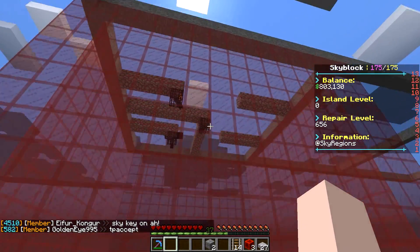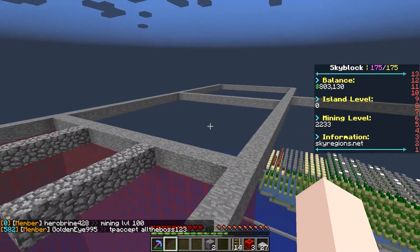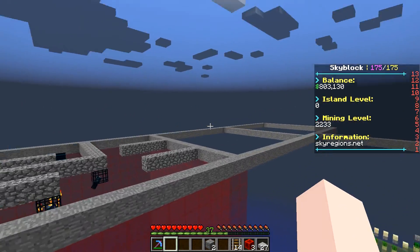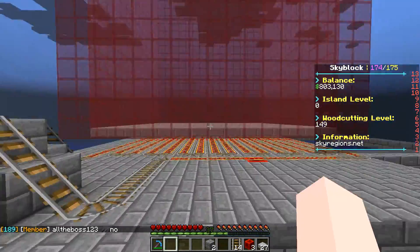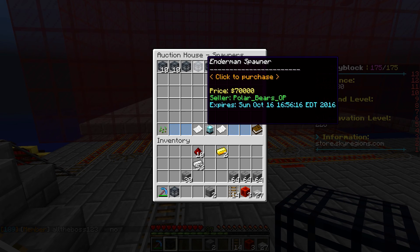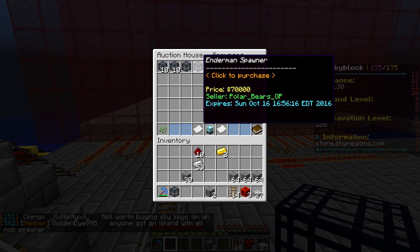I'm going to be doing the other spawner types next, so if you're watching this video and you're selling spawners, put them on the auction house or message me and I'll buy them as long as they're at a decent price. I'm going to purchase a bunch of spawners off the auction house if they're still up there, and I'll grab a squid spawner. There's apparently an enderman spawner too — I'll buy it.